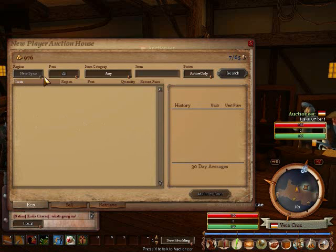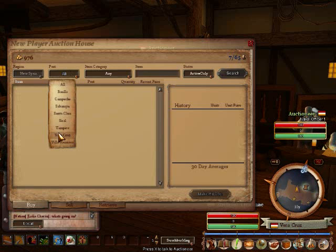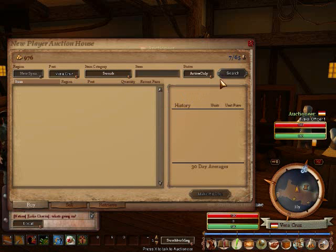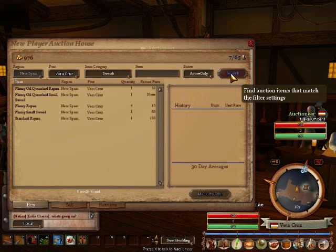At the top, you have your various filters that you can set. For Port, we're going to pick Veracruz, and for the category, we're going to choose Swords. Then we'll click on Search, and it shows us the Swords that are available.